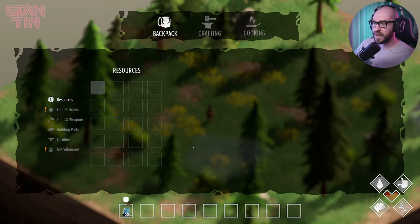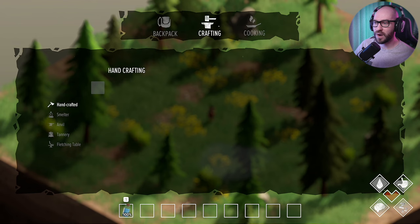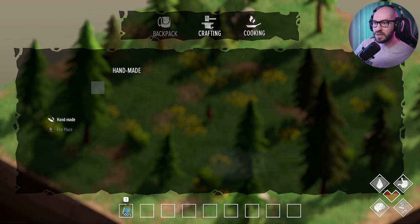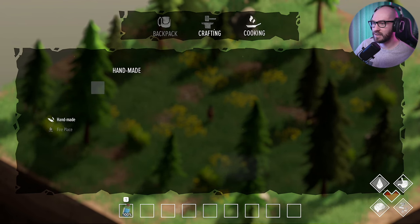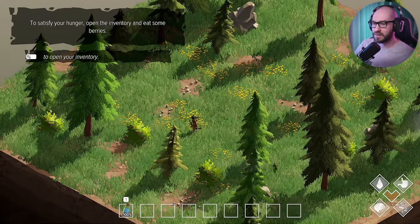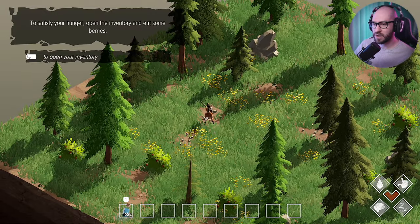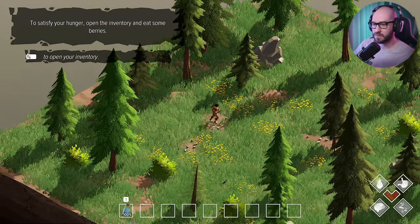To open your inventory, you press Tab. We're going to have a backpack, a crafting section, and a cooking section. Interesting. At the bottom, of course, we have the quick slots for the inventory. I see some stones over here but I cannot really grab them.